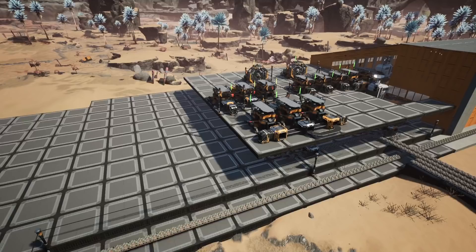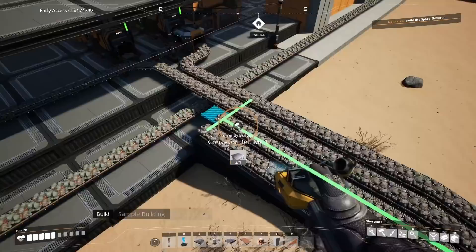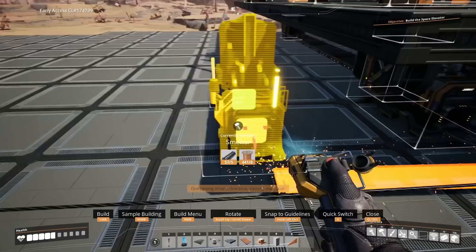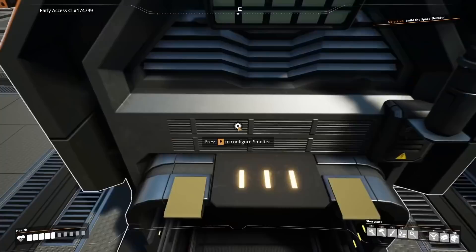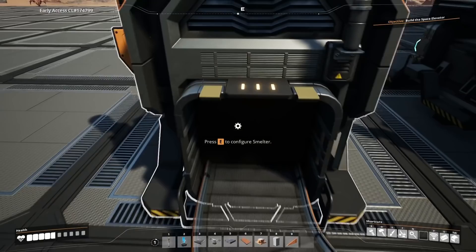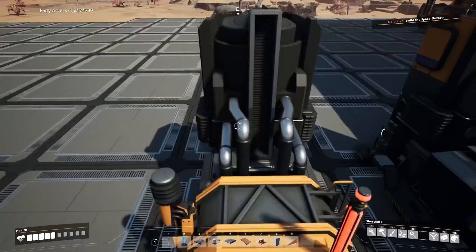Now we're going to look at modular frames. We're going to need 48 iron ore per minute, so take the iron ore across and place two more smelters side by side in the middle of the foundations. Once the splitter is connected, the left-hand smelter will be set to 90% clock speed and this one to 70%.